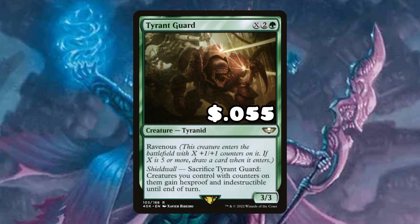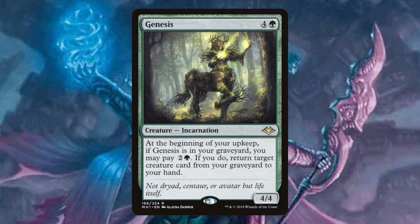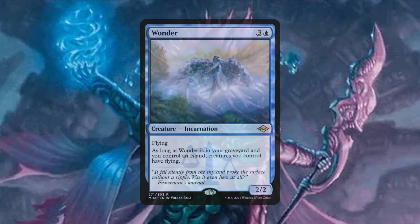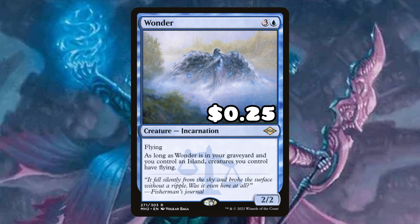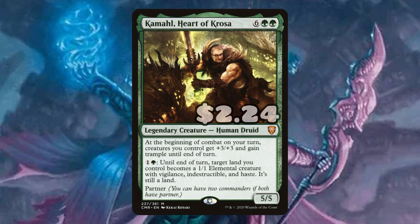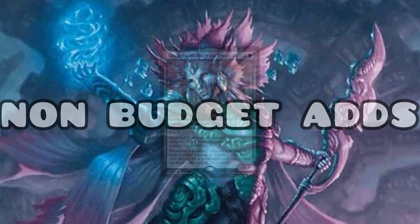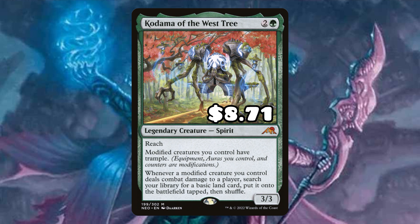Tyrant Guard can be amazing — a lot of those creatures are going to have counters on them, so this is basically just going to be a Heroic Intervention that sits on the battlefield. Genesis is going to be amazing recursion in the deck; now we can get those creature cards in our graveyard back to our hand. Wonder is also going to be amazing — now all of our Merfolk have a very good form of evasion. I know there's a lot of evasion in the deck already, but adding Wonder is definitely going to make that more consistent. Kamahl, Heart of Krosa — I wanted an overrun effect, and since we have a ton of lands it's going to be solid to start animating those lands to chip in for some lethal damage as well.